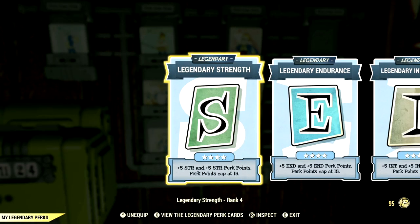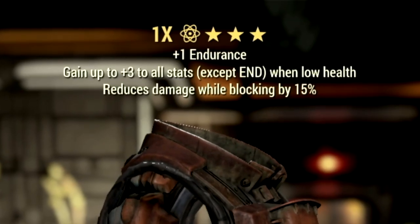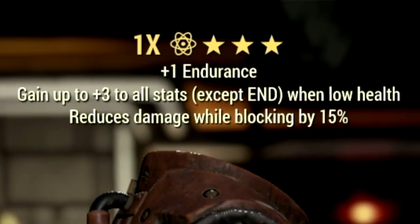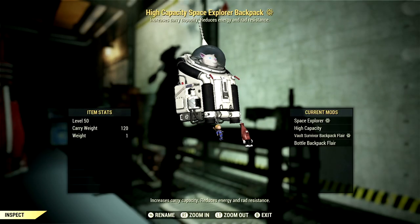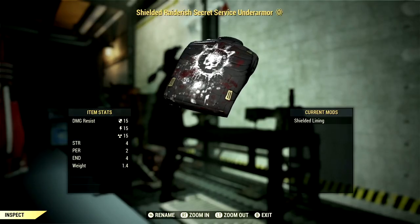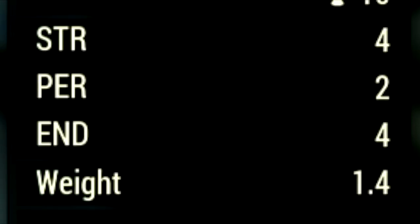Now let's get into my Armor buffs and Mutations. Over in the Armor, what I'm using is a full set of Unyielding gear, which gives me a gain up to plus 3 to all stats except Endurance when at low health. Since we're a low health bloody build, this is absolutely amazing. Over in my backpack, I used my trusty normal backpack with a high capacity mod to get a plus 120 to carry weight. Over in the Under Armour, I'm using my Shielded Secret Service Under Armour to get a plus 4 to Strength, a plus 2 to Perception, and a plus 4 to Endurance.